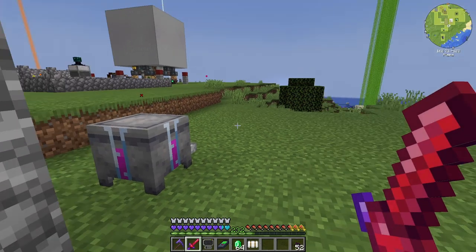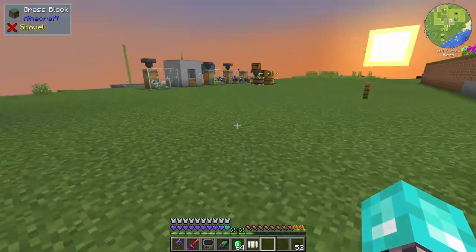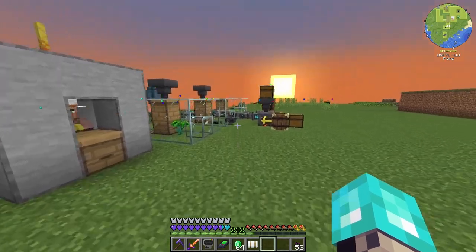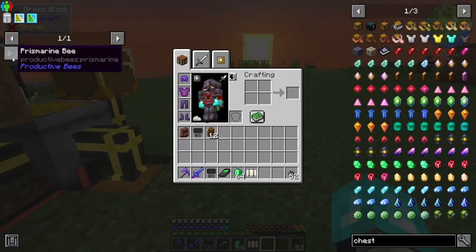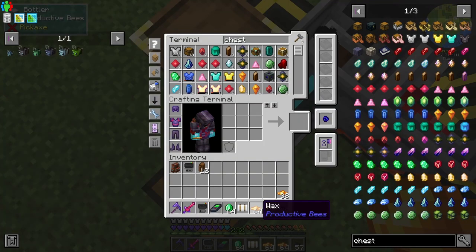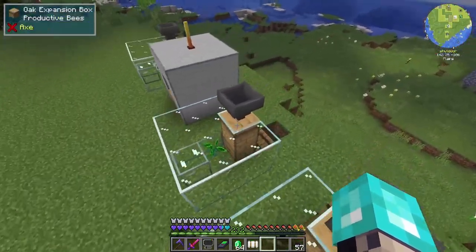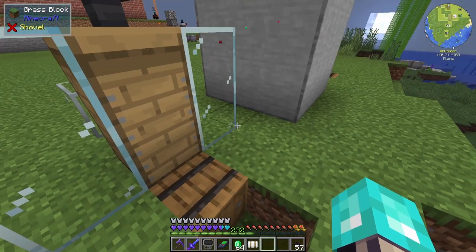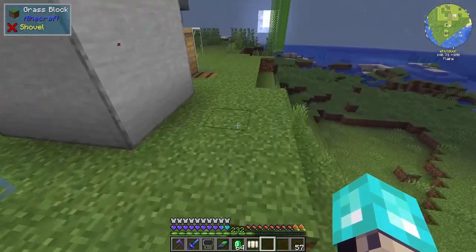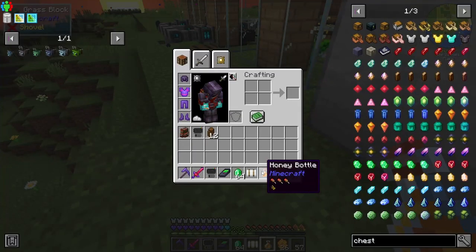We're going to get a handful of bees in that live stream on Saturday — the osmium, the aluminum, all of those different types. Our fluix bee, we're going to try and get a new one of those. Another prismarine bee or five. But today we are going to look at getting the actual products — the honeycombs, bottles, and everything — pushed into actual bottles, because I need the honeycomb to basically become honey in a bottle.